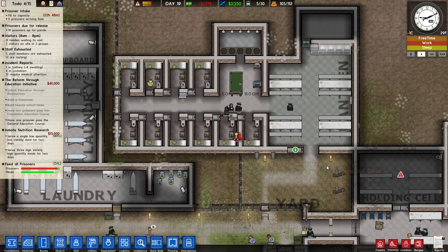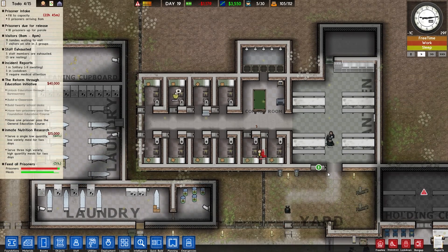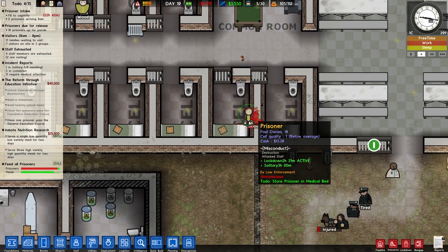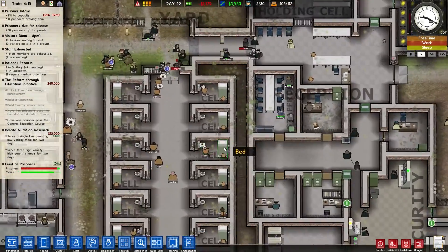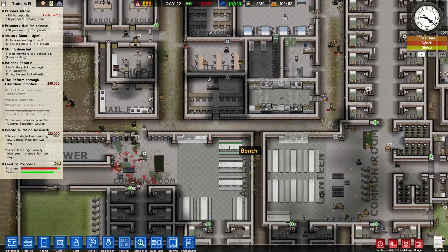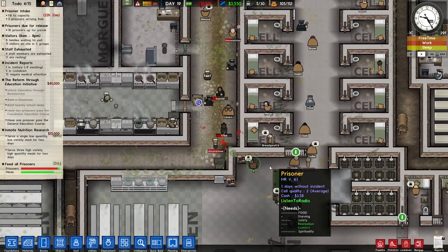Davies — there are two of you in this cell block. You have protected custody, you are like the cream of the crop in our prison, and you decide to start a ruckus? We could just throw him into max sec and he wouldn't last more than a couple hours, but I don't think we want to do that yet. If he starts attacking staff, yeah, we'll do that — I have no sympathy for that.